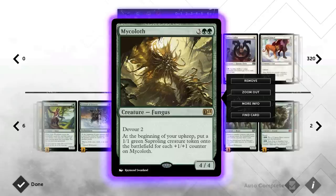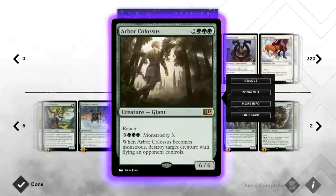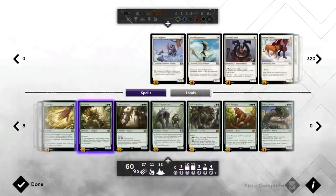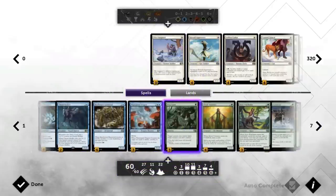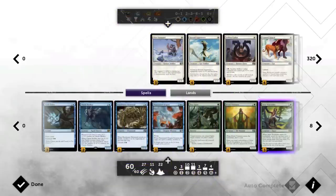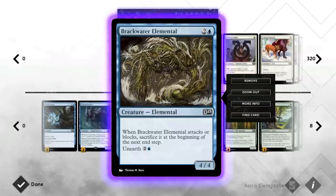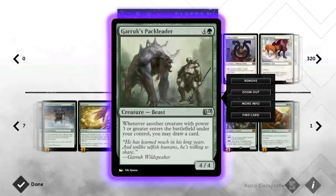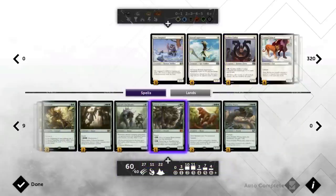Mycoloth is a very powerful card that has to be answered because it will generate a ton of tokens and can easily take over a game. Then we have Arbor Colossus, another giant creature to go with Triumph of Ferocity — great at stopping creatures like Stormbreath Dragon or Baneslayer Angel, and also very large if you go for the Monstrosity. We also have Garruk's Packleader as our final card draw engine, which works with all our large creatures and provides card advantage to grow the Chasm Skulker. It also works excellently with Unearth on the Elemental since it comes into play and draws a card.